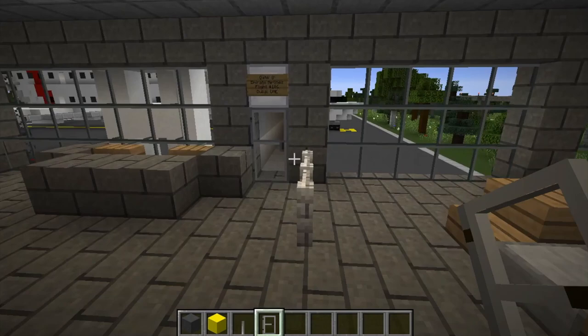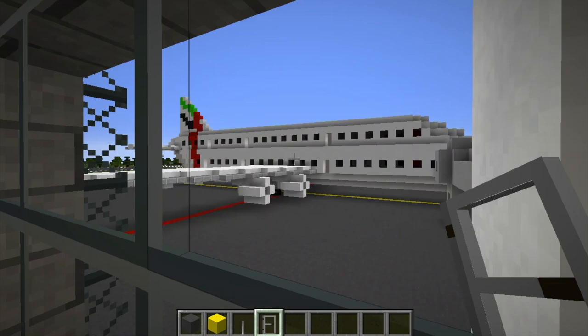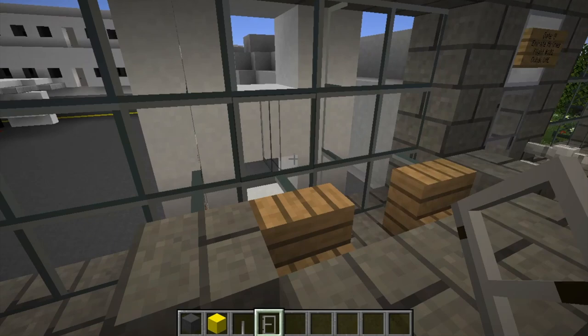Now we are at the other side of the airport. This is Gate 8 — Emirates Airlines Flight 101 to Dubai, United Arab Emirates. As you can see, this is an Airbus A380. I don't know what it is, but I really love the design of these planes, the Airbus A380s. I had to build one at my airport. Let's go ahead and tour the Airbus A380.